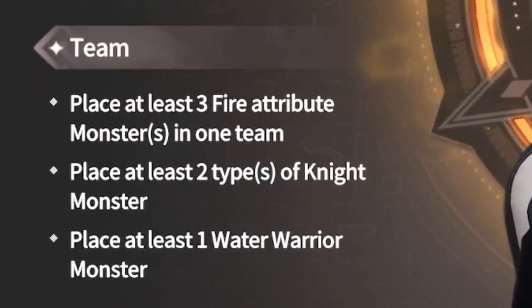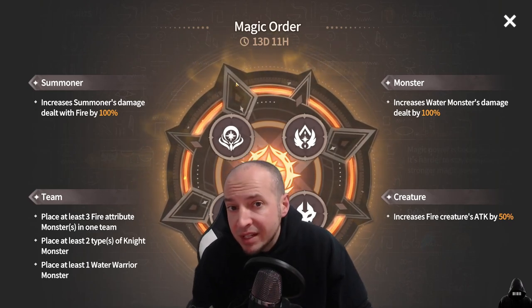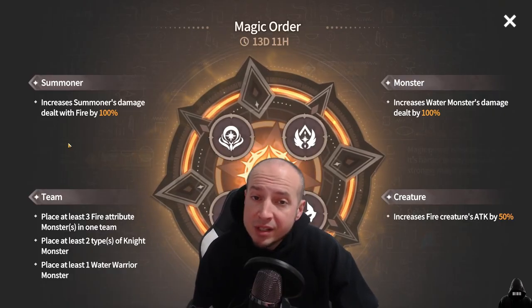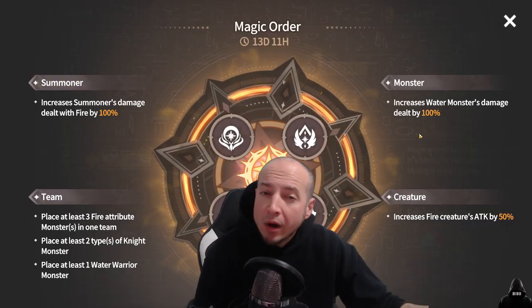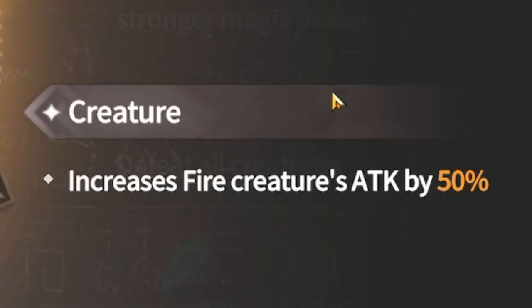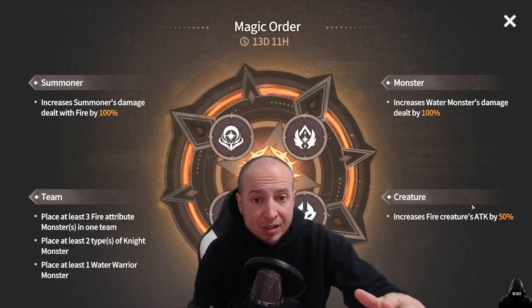Magic order is very important as well. The summoner damage for the season increases damage dealt with fire by 100%, so when you can, use the summoner's fire weapon for sure. For your monsters, water monsters' damage dealt increases by 100% — that's huge, so definitely bring more water damage dealers if you have them. And for the enemies you're facing, fire creatures attack by 50%, so if you see any fire creatures in your stages, I highly suggest nuking them down first.